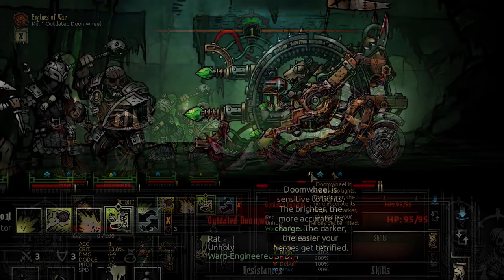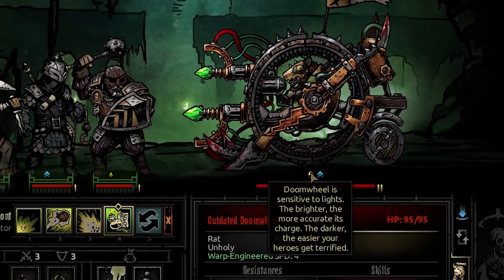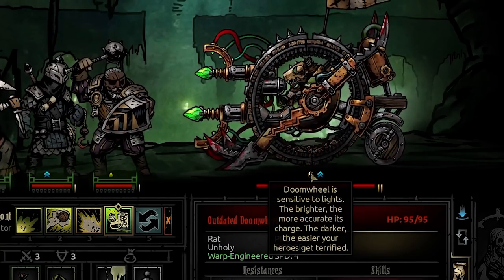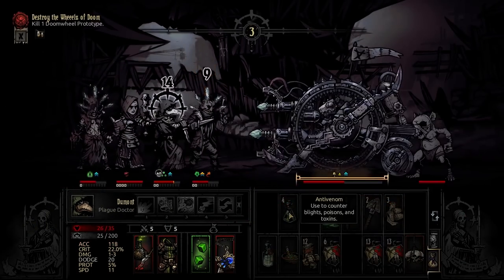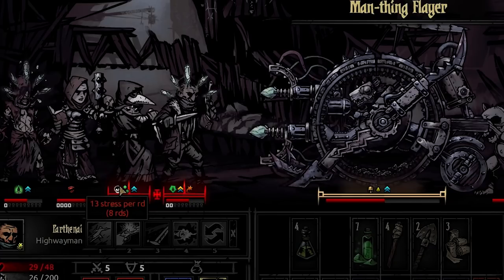A core mechanic for this fight is denoted by this bell icon, which states that the Doomwheel is sensitive to light. A high torch will mean greater accuracy on his high damage attacks, and should you choose to snuff the torch and fight in the dark, you'll have to confront the chance of being hit by an increased amount of horrify and stress damage.